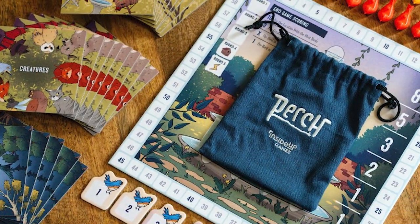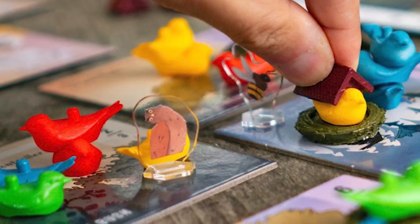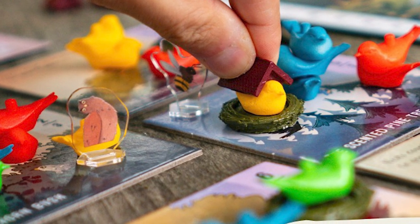When you're starting off the game, everybody picks their particular color of bird that they like, and then you decide the best place for your first perch. There are different locations, and the number of location tiles you put down is determined by player count. So the more players you have, the more locations you get, and the more war of the birds happens.